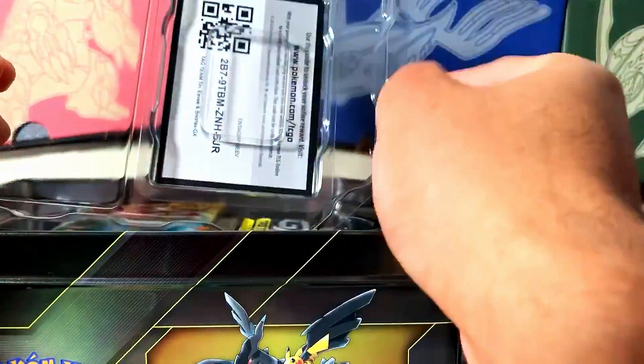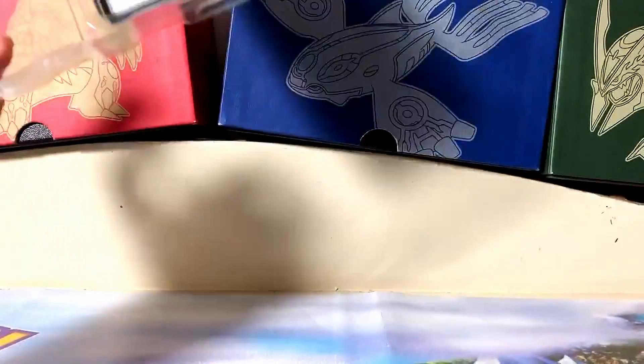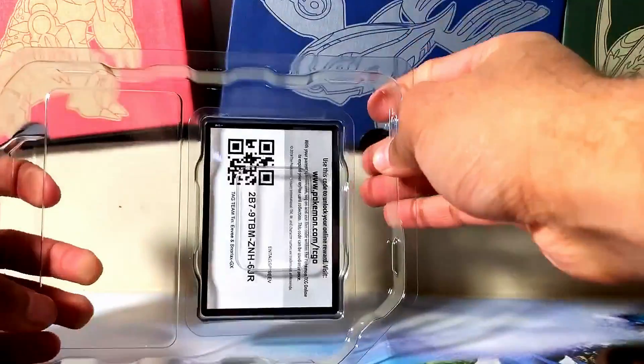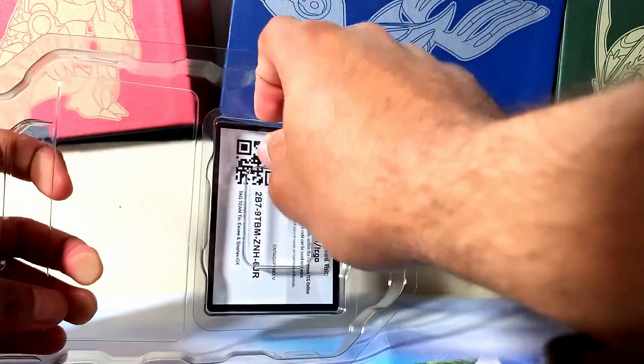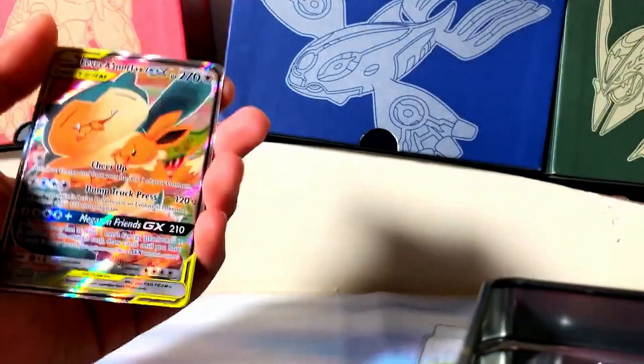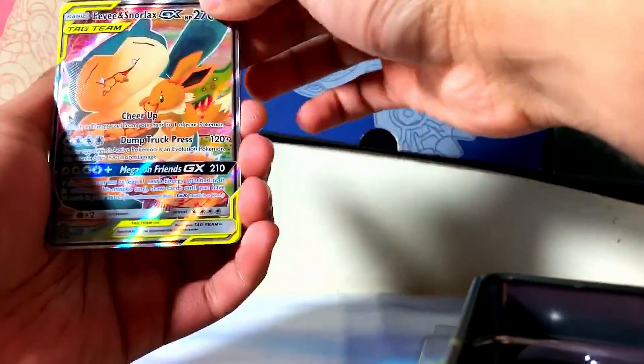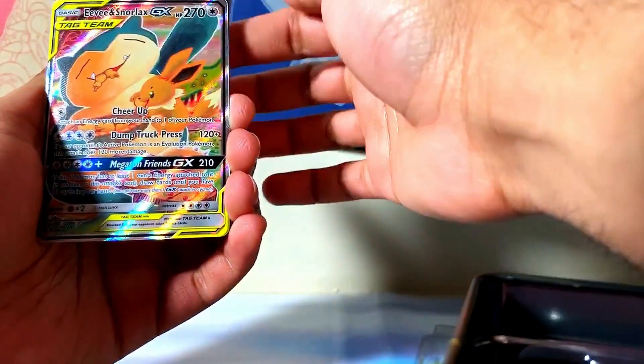I like how they're packaging the GX cards that they give out like this now. So check it out - you just pull this, boom, and you go like that. Boom. So you are not messing up your cards anymore, guys. There's the Eevee and Snorlax.